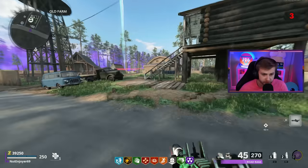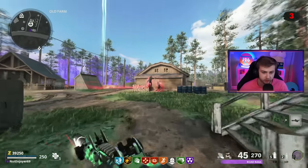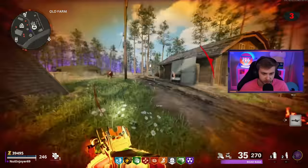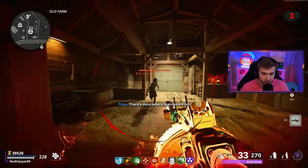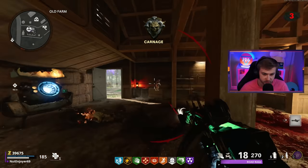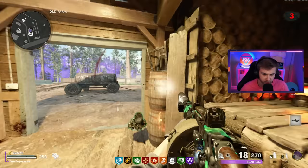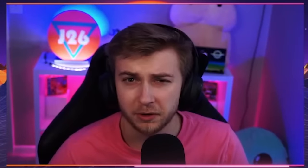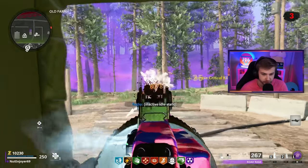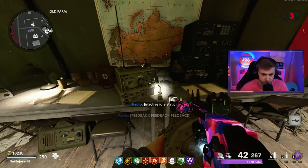I've done all of our world events except for the main event, so I think I can go ahead and start up this Easter egg. Let me take out a few of these zombies, get this area clear. We're looking for a radio, and once we find it, we need to find all of its amplifiers and set them all to the same frequency. We have subtitles turned on as well because it'll let us know what frequency they're set at. Oh, it's right in here.